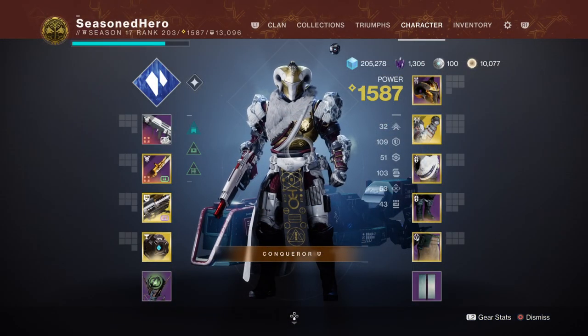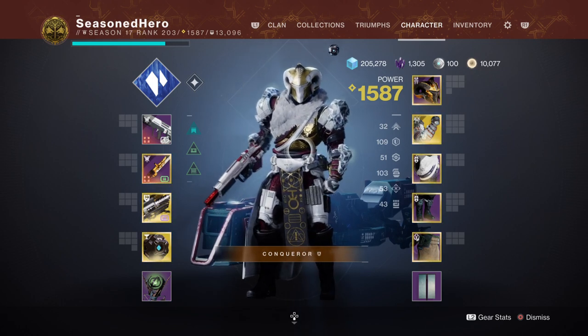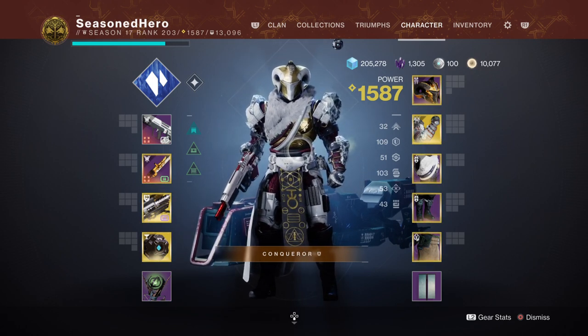Our stats will be 100 Resilience, 100 Discipline, and 50 Intellect — basically a very similar setup to what we did last time with little change this round.